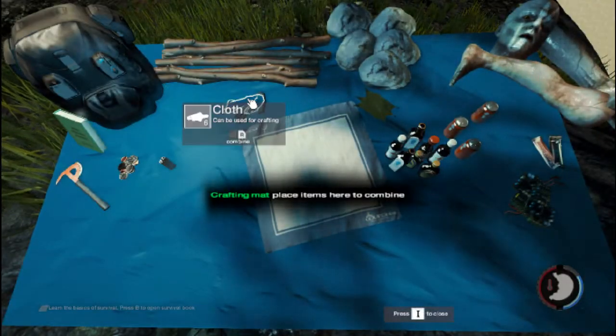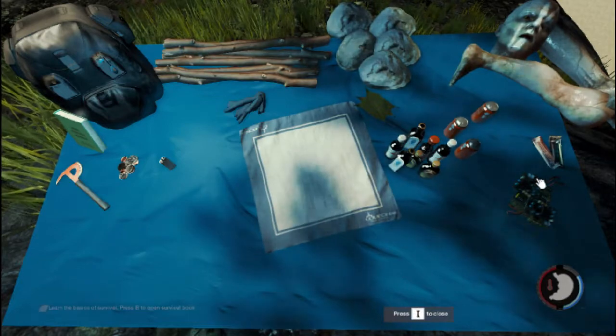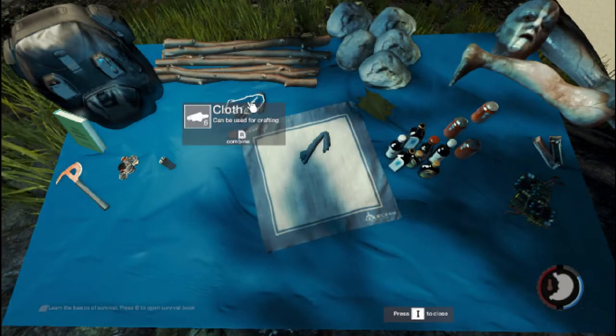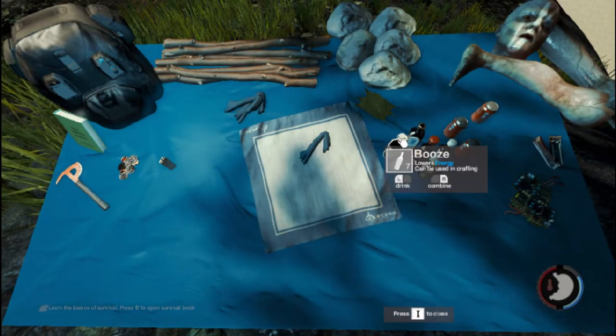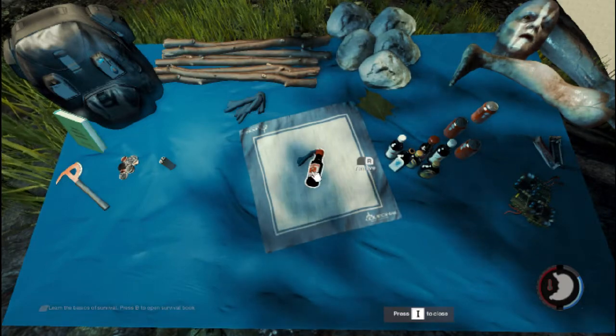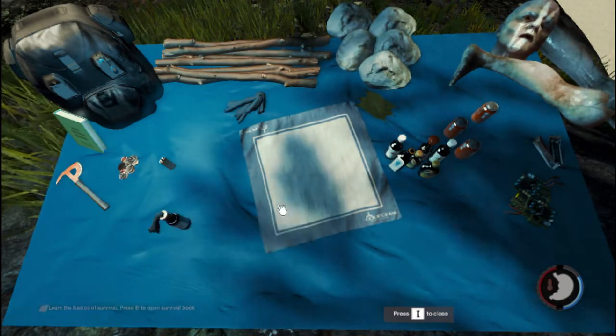To combine things, open up your inventory with I — it's a little mat. You can combine your circuit boards, your booze, and other items. Put a bit of cloth on your mat and a piece of booze and you'll make yourself a Molotov cocktail. These can be thrown at the enemy — you have to equip them and then just throw them.